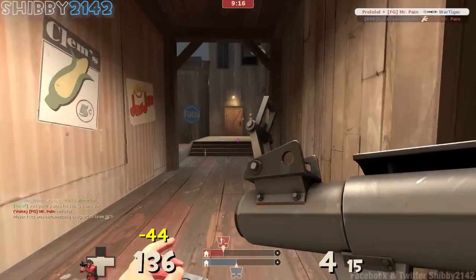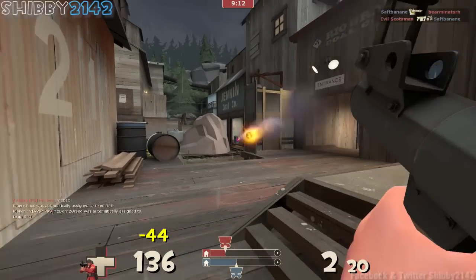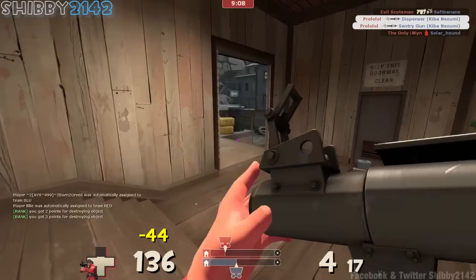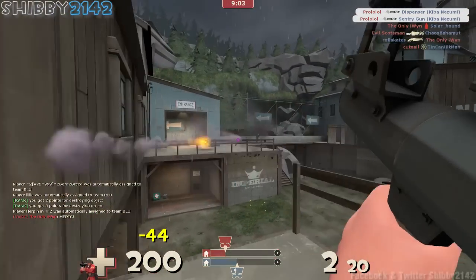Scouts, if you didn't know, have double jump. A lot of people know that, but if you're new to Team Fortress, they have double jumps. So you can jump once and jump twice when you're in the air, so you can change direction. And that makes it very difficult for soldiers that are new to the game.